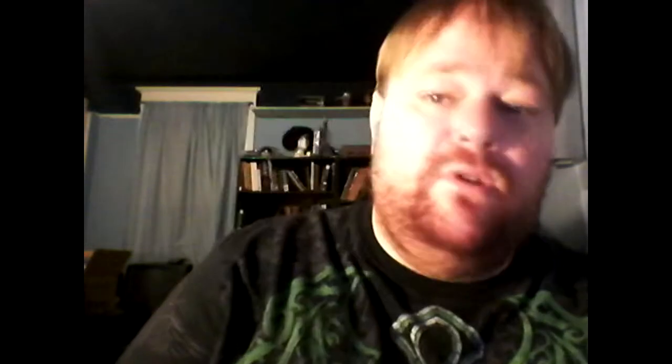I'll try to give you a little reason why. Number one is a game called Rollin' the Bones. It's actually a Pirates of the Caribbean-based dice game, where the dice actually look like the knuckles in your hand. It comes in a packet and is by Jax Pacific.